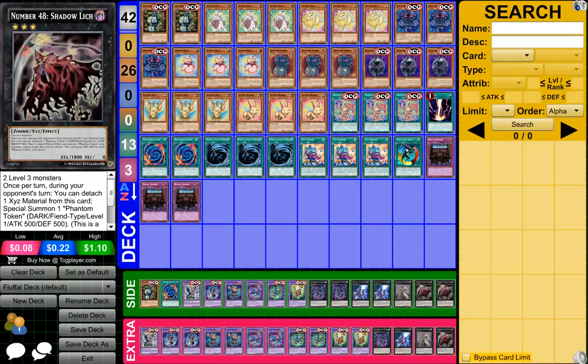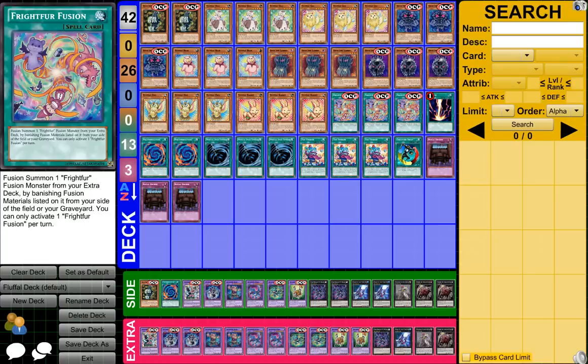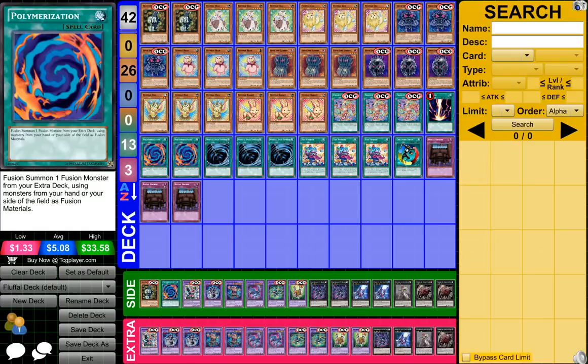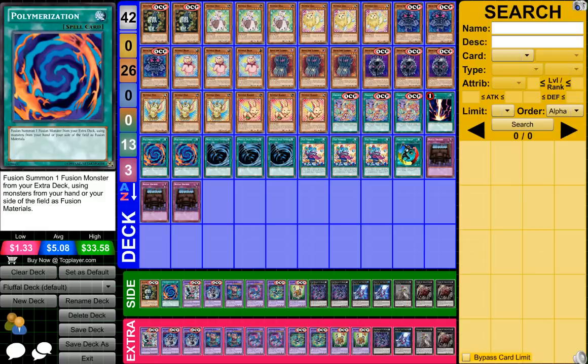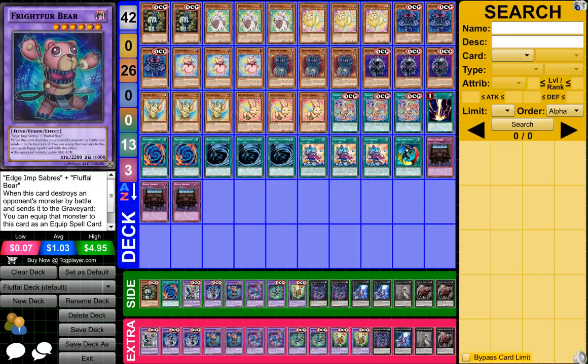So yeah, overall, Fluffle decks are pretty cool. You can do so many combinations when you have Frightener Fusion and Palmerization, because you can actually banish cards, get a ton of cards on the field, which is pretty cool — it's similar to an elemental hero deck.